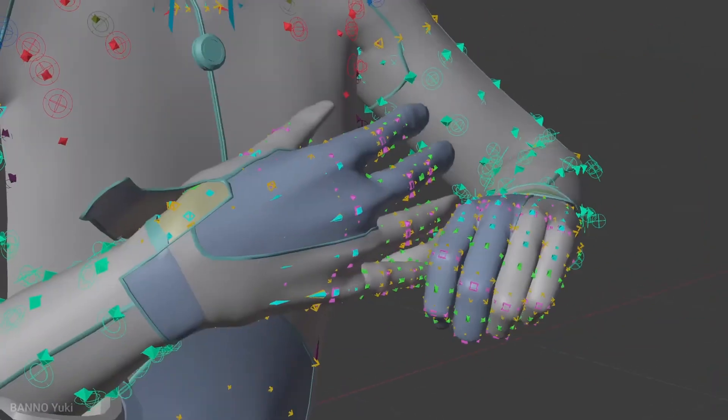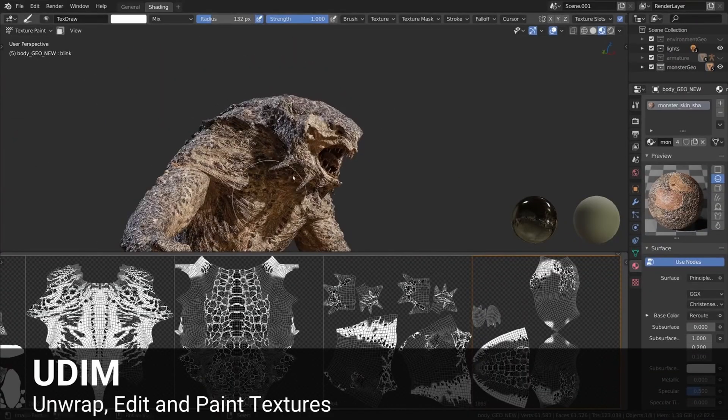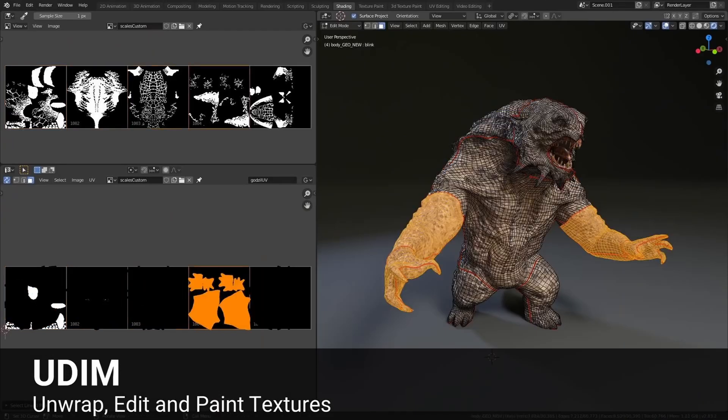Blender has all kinds of fancy bells and whistles: sculpting, rigging, animation, simulations for fluid, cloth, hair, and a boatload of specialized tools for any kind of modeling you can think of. So I had a lot of good reasons to abandon ProBuilder and pick up Blender, but I didn't — at least at first. For one huge reason.